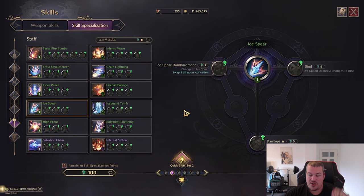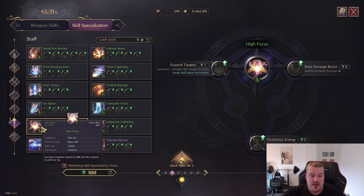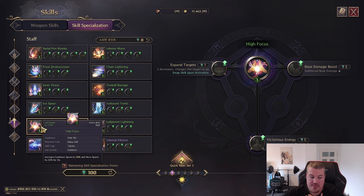Bonus damage was previously not limited to bow and dagger offhand attack chance — it will also be viable now for staff if you're going into a multiple consecutive hits build.